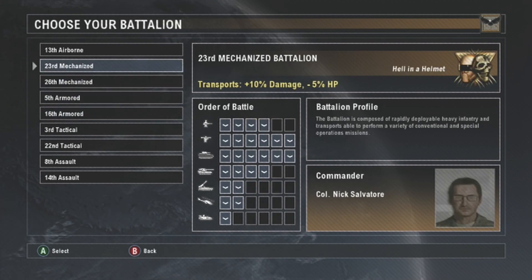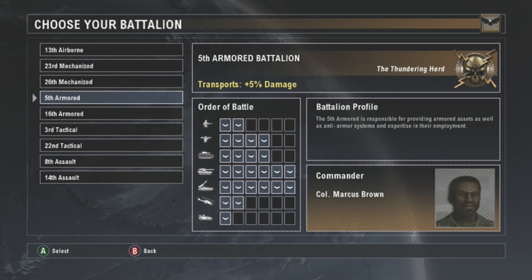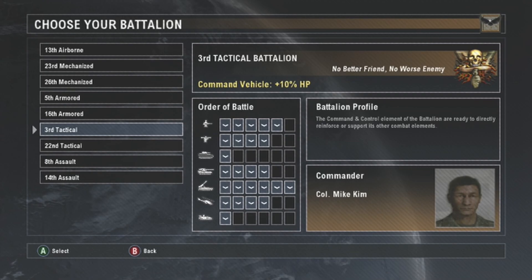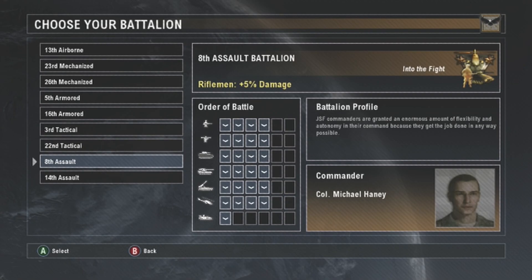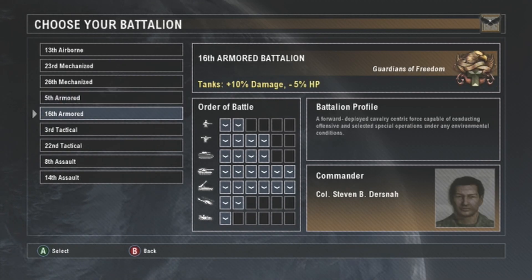Looking at the options — transports, tanks plus 10% damage minus 5% HP. The AI tends to really overuse aircraft, and this game works on a rock-paper-scissors system to a certain extent. Riflemen beat engineers, engineers can hang with tanks, transports beat helicopters, tanks beat transports, helicopters beat tanks, and artillery is there to even the playing field. So we'll go with the 5th Armored, the Thundering Herd.